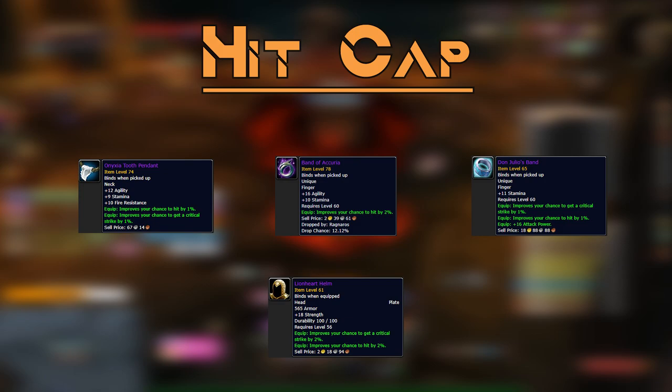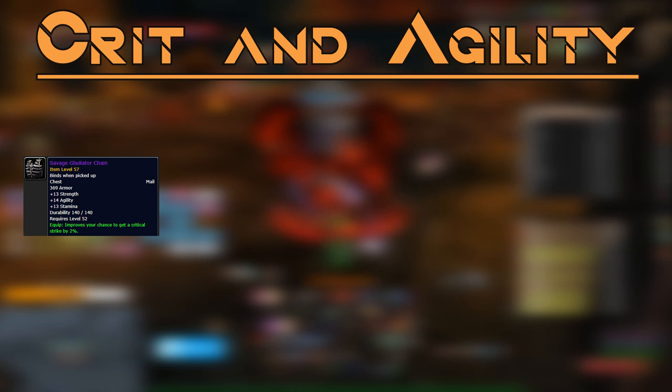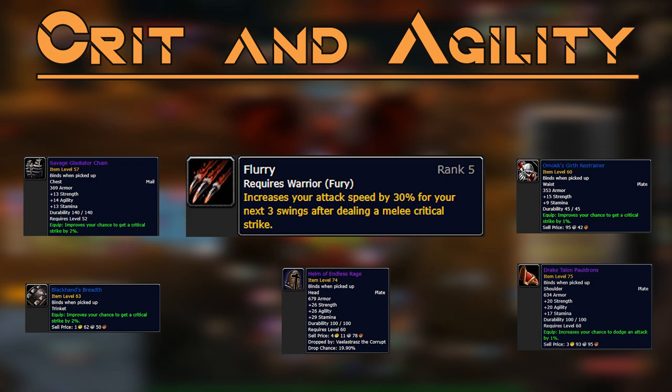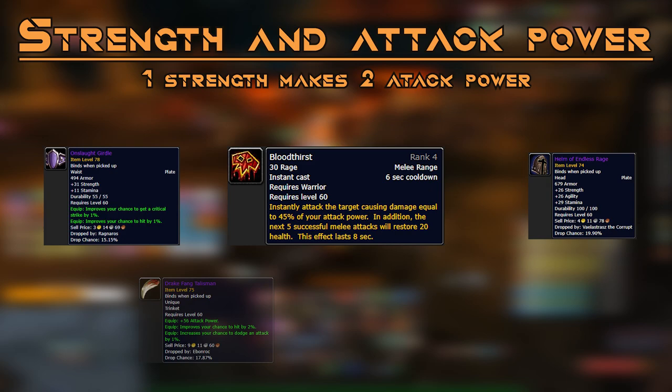The Lionheart Helm offers fantastic hit and crit but has no stamina, making it less than optimal for tanking — though still a very aggressive choice. Crit and Agility are next on the priority. Agility gives a mitigation benefit through dodge as well as crit; it takes a warrior 20 agility to get 1% critical strike chance. Critical strike massively increases threat through actual crits and through your Flurry uptime, which increases the Heroic Strikes you land on the boss. Strength and attack power make you hit harder and scale well with Bloodthirst.